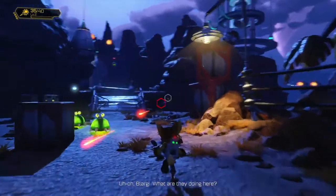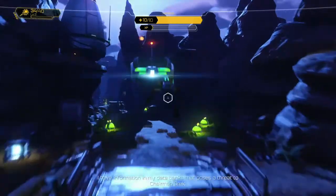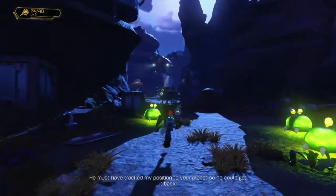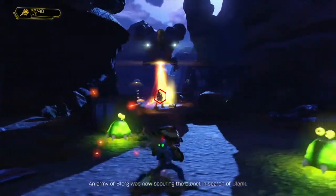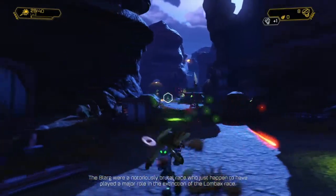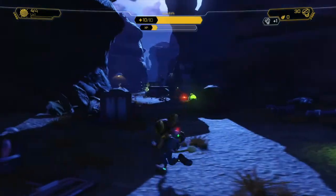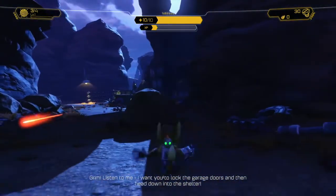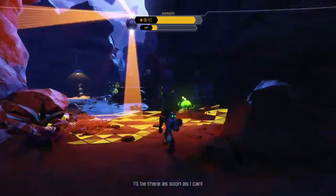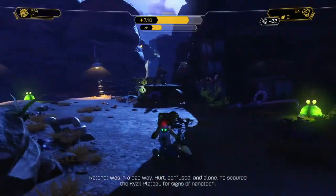If you look to the right before Ratchet approaches his garage, you can see the iconic bridge outside Ratchet's garage, which was still there in the original game. When you started Ratchet and Clank on PS2 and walked out, there was a bridge on the left side — and that bridge is still in the PS4 version. That gives me hope that the original level layout is still accessible somewhere.